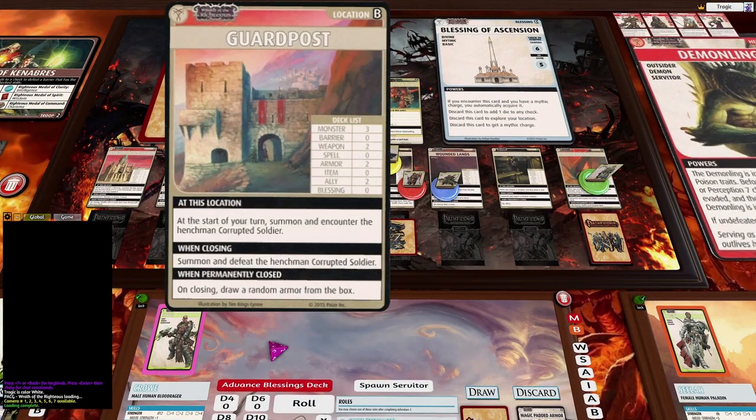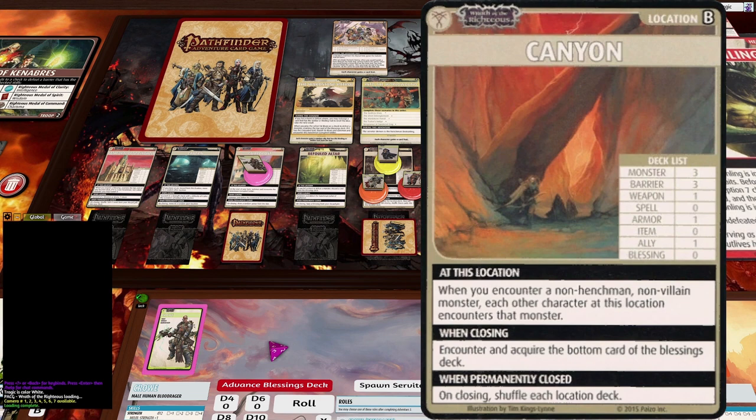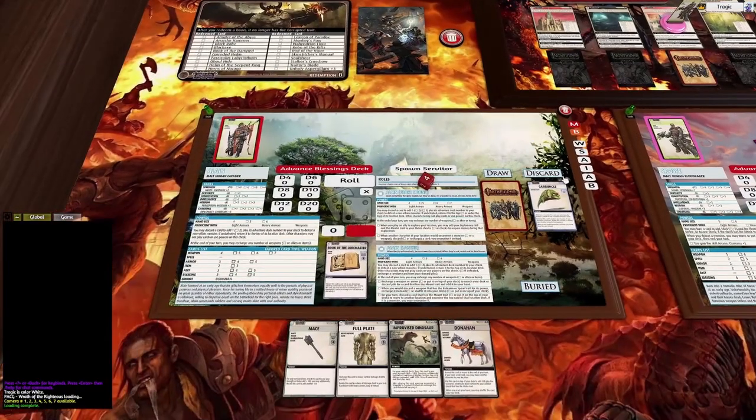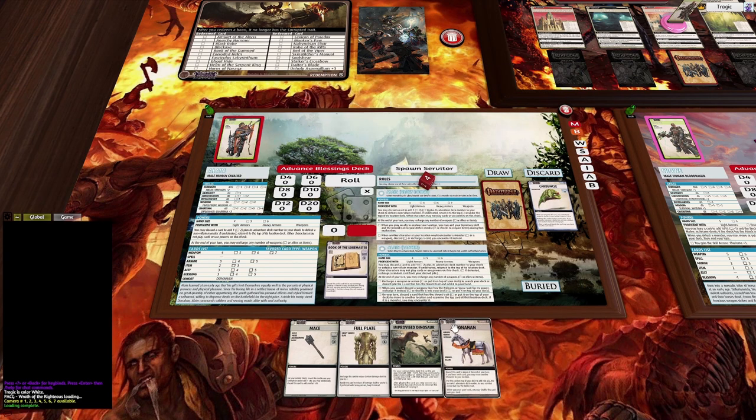There are two open locations: the corrupted soldier one, the Guard Post, which I quite like, and the Canyon, which is a horrible location — it's got three barriers, three monsters. To close the Canyon we need to acquire blessings, and blessings are most commonly acquired with the divine trait. So we're going to send divine characters there including my healer, and everyone else goes to the Guard Post. I'm going to start by sending Alan to the Canyon because I want to get Doverhand back onto the table — you put this on the table to move at end of turn, then discard it for an extra d8.